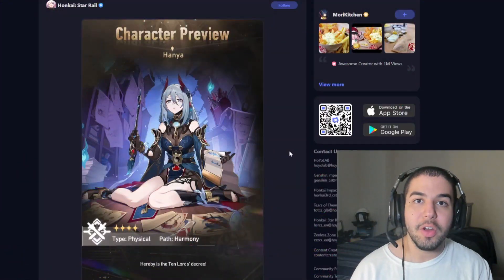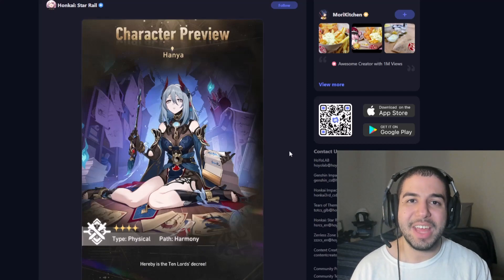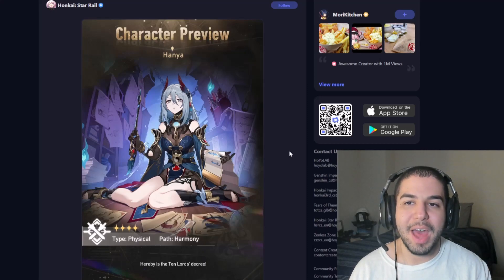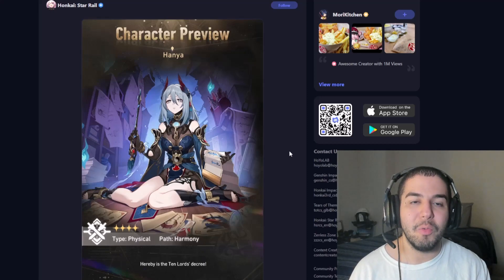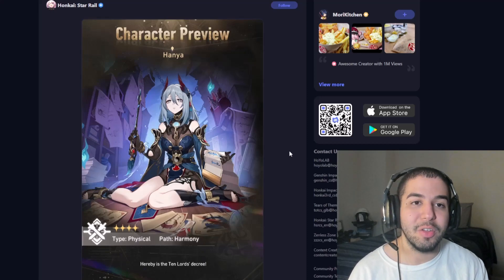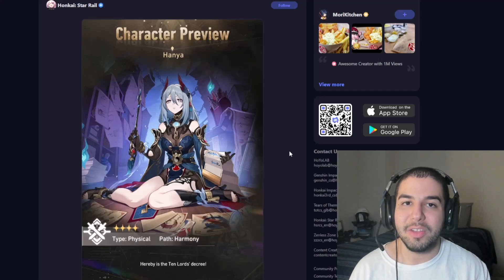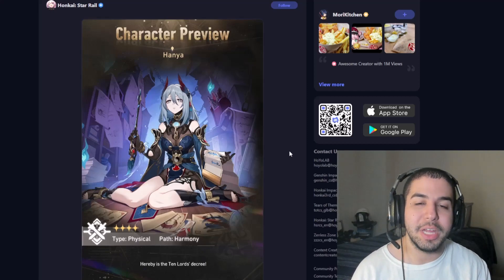Since she is a 4-star, I wouldn't recommend players to just pull for her and only her and not want to get the 5-stars, whether it be Argenti or Silverwolf, because it's not really any kind of guarantee that you will be able to pull her. It's something to keep in mind, because you don't want to be wasting your jade and accidentally getting a character you don't want while trying to aimlessly get a 4-star.